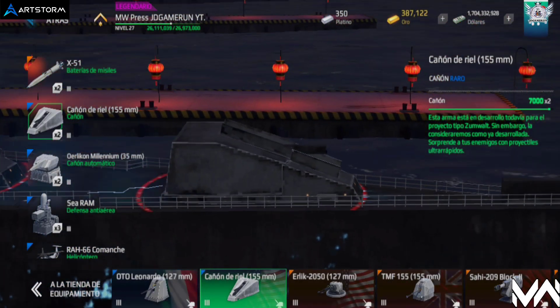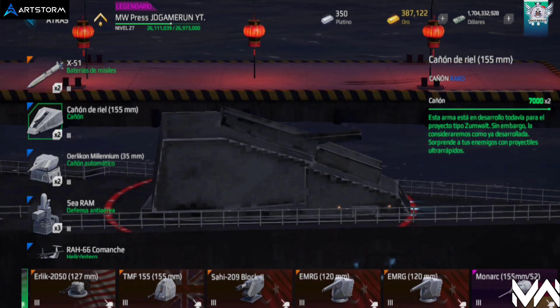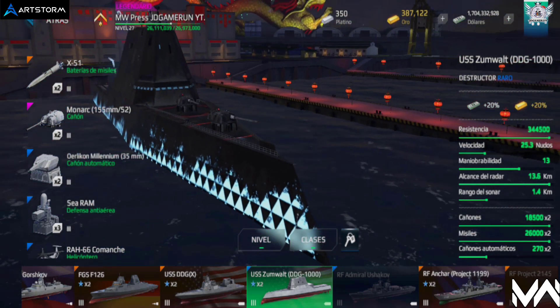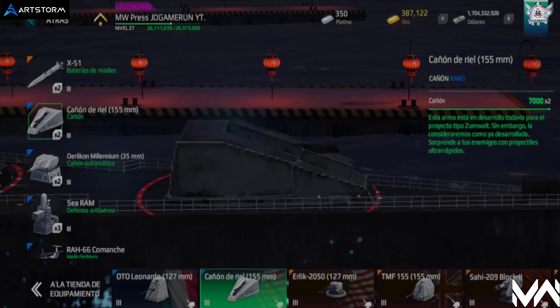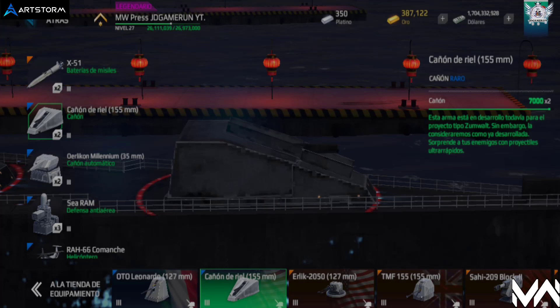En segundo lugar, los cañones. Este barco tiene una ranura de cañones con 2 slots. El cañón Monarch tiene buena precisión y daño muy elevado, pero su recarga es alta. Si te gustan cañones de disparo doble con buen alcance, los cañones de Riel y Coalixilla son buenos por recarga y daño, pero debes estar cerca para que den. Si prefieres disparar rápido, los cañones PJ45, A192, Oto y HPJ38 tienen recarga muy rápida, aunque su daño es poco y la dispersión deja que desear.